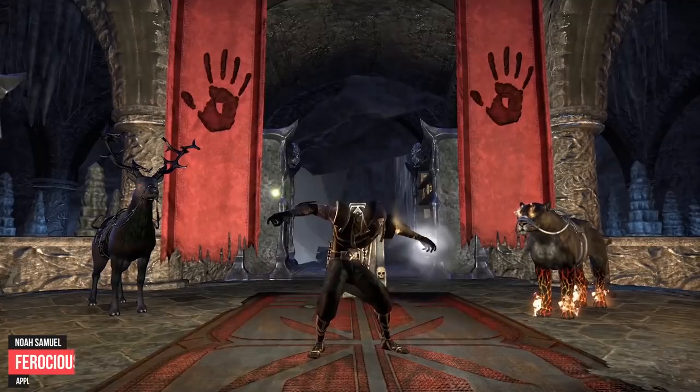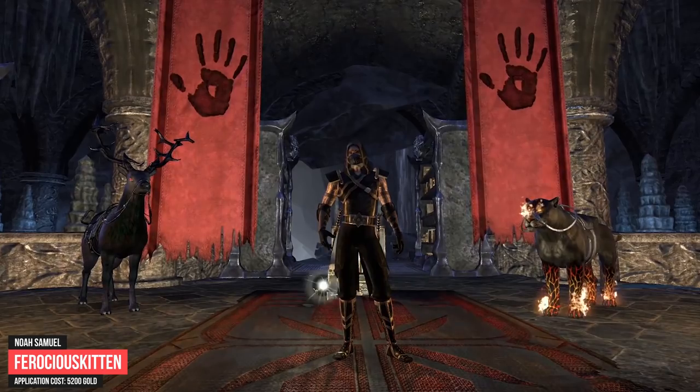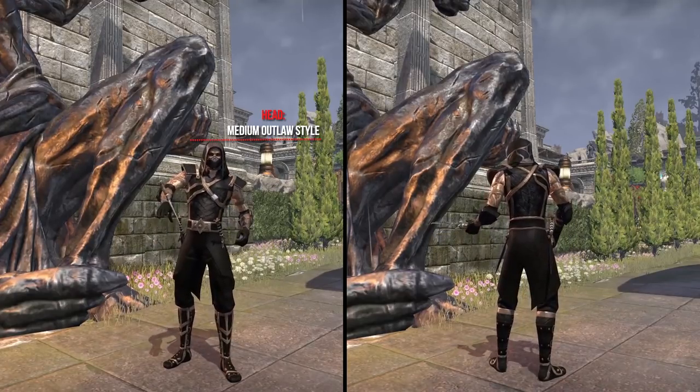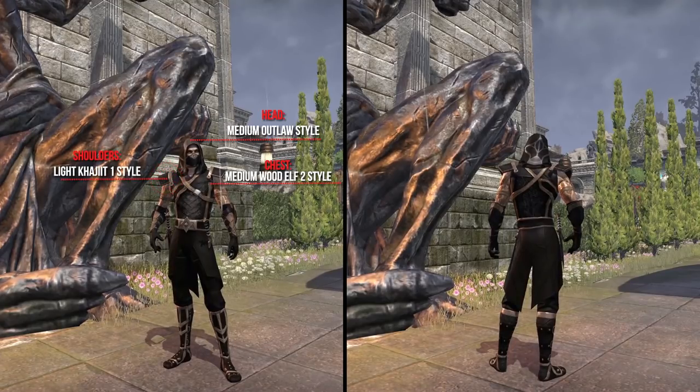Now I share with you the outfit of Ferocious Kitten. The Summerset trailer inspired her to create a High Elf Assassin who fits to her Earth Drive Sanctuary and also to the Night Vale Central Mount. She used for the head the Medium Outlaw style, the chest the Medium Wood Elf 2 style, and the shoulders the Light Kashid 1 style.